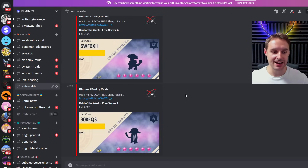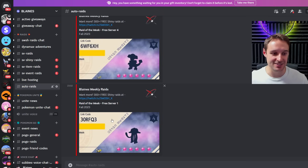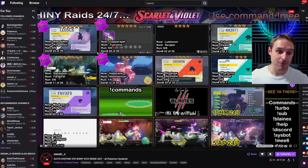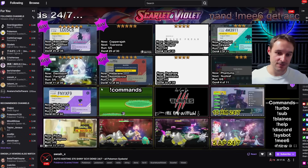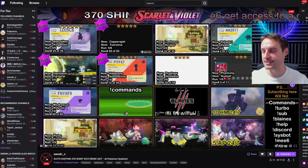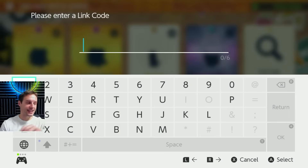I highly recommend you focus on whatever the latest codes are. Just wait until a brand new code is posted so you can guarantee you get in on fresh raids — if you go to an old raid, it's already finished. On top of these free raids, we also have this link here, twitch.tv/swashx, which brings you to a Twitch channel that runs similarly with 24-7 raids. They have a big variety — DLC raids, 6 IVs, 10 Herba Mysticas, 5 Ability Patches, Shinies, and more. You'll be able to join them the exact same way. So let's wait for a new raid to pop up and enter our code.